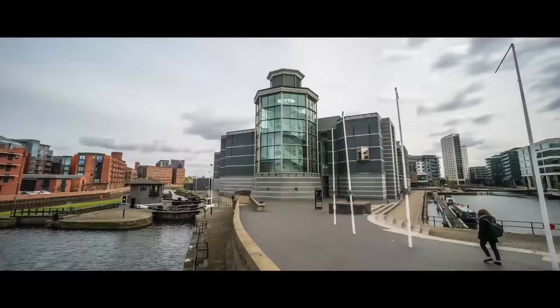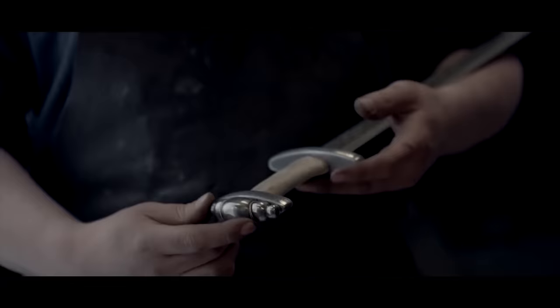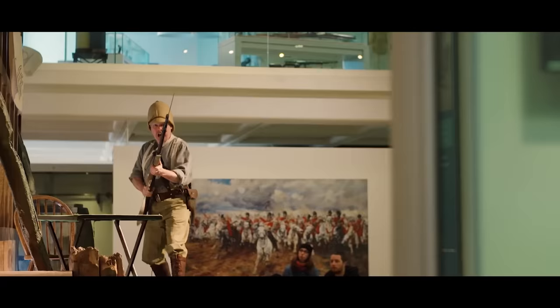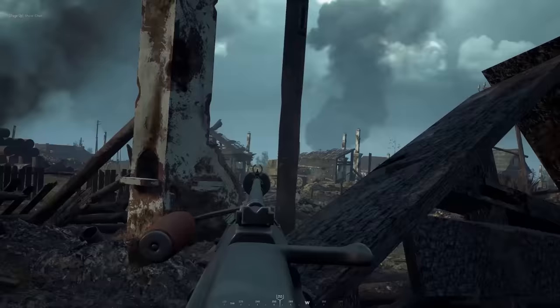This is Jonathan Ferguson, the keeper of firearms and artillery at the Royal Armouries Museum in the UK, which houses a collection of thousands of iconic weapons from throughout history. On this episode, he's looking at the World War II era weaponry of the tactical shooter Hell Let Loose.